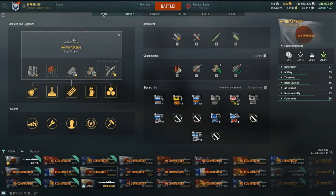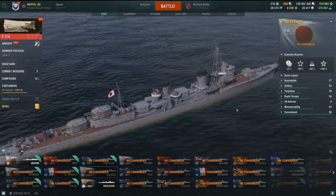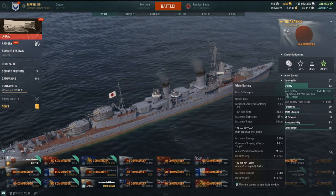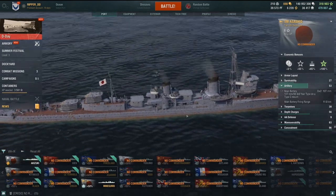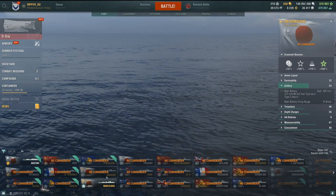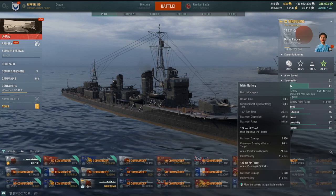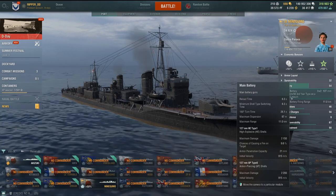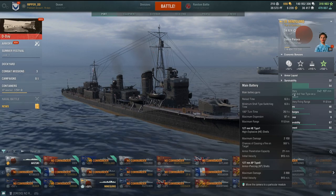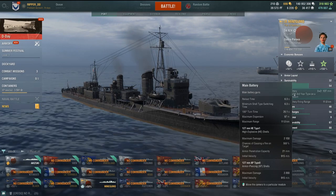The Asashio is a tier 8 stealthy torpedo boat - the guns are terrible. 127mm guns at 7.1 second reload, 915 meters per second shell velocity, 21mm penetration, 9% fire chance. Now the Mini Gumo - it's a tier 9 version of it. Very low survivability, the way I built for it. Main battery is 6.3 second reload, terrible, but you can use it to blast an almost-dead destroyer. Same type of guns as Asashio - 915 m/s, 21mm pen, 9% fire chance. It's just there as a last resort, to fend off the attacking bear.